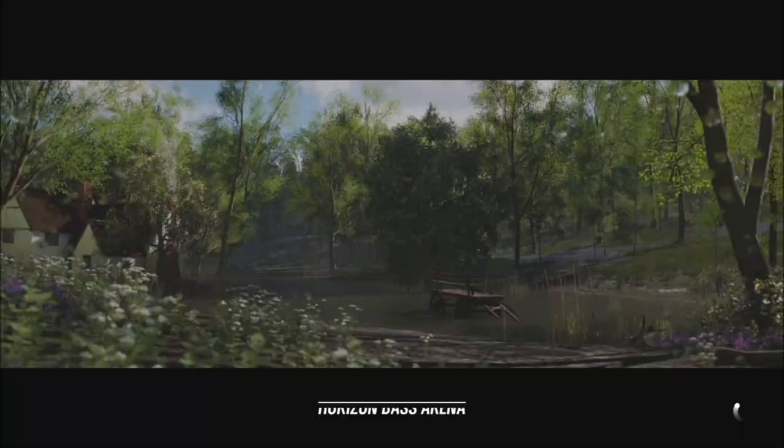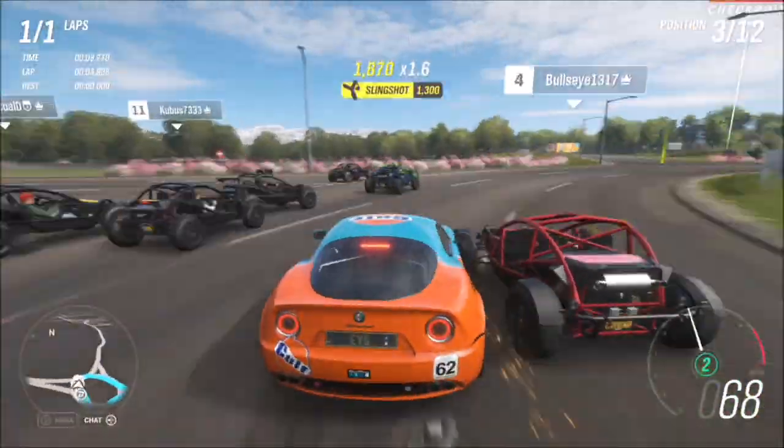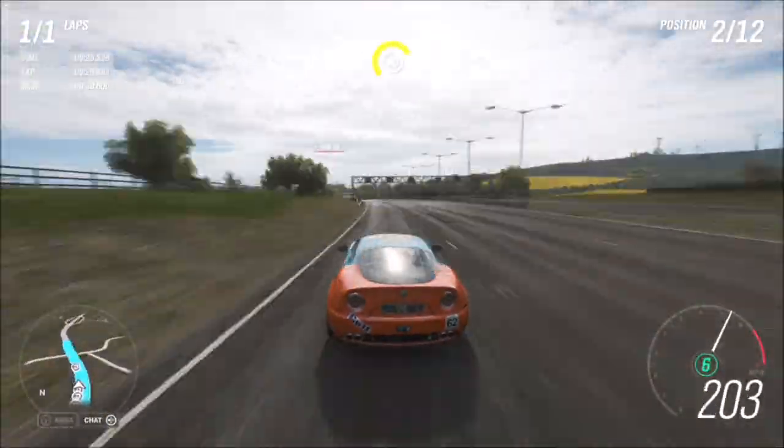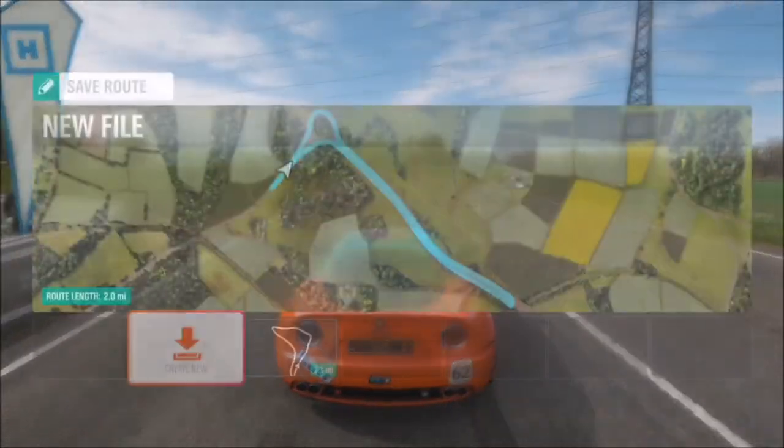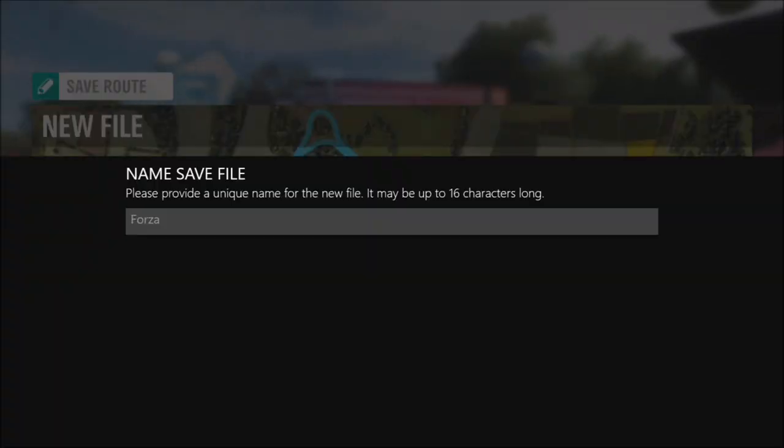In order to create your route, you place checkpoints as you go along by pressing the X button, which will place a checkpoint. As you just saw, you can widen them and move them around a little bit to your liking.